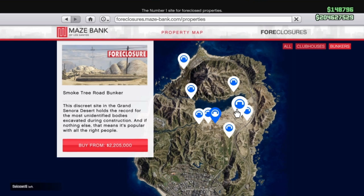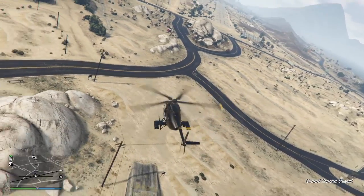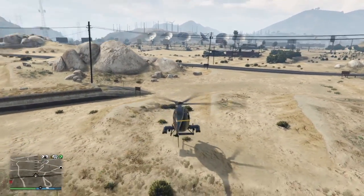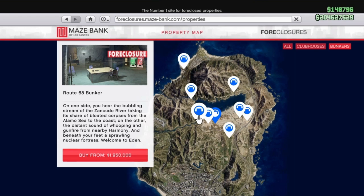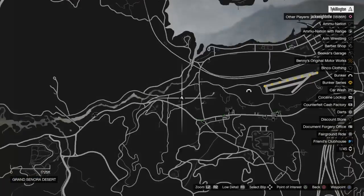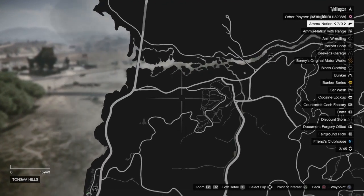The next location is 2.205 million — it's right next to the first one I just showed you, it's the Smoke Tree Road bunker. It's wide open, you've got road access right here, it's a little bit off the main highway. That telephone pole kind of bugs me when you bring a chopper in, but it's still a nice open area, kind of hidden behind those rocks. The next one is 1.95 million — it's very central to the map, in the middle, and it's actually on the main highway that cuts through the middle of the map going from east to west.